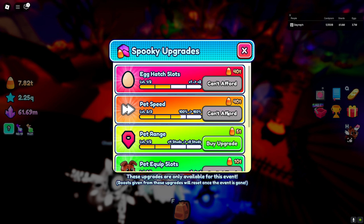These upgrades are limited - they are only available for this event, so they are not gonna be here forever. That's actually a pretty cool thing. Let's get the egg hatch speed, pet speed... pet range - is it really worth it? I mean, we got an auto-farm so why would we get pet range? Okay that's not that smart. We're gonna get hatch speed and more pet speed and continue on while we look into the other things.